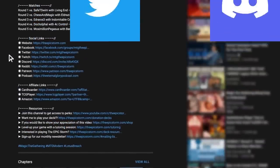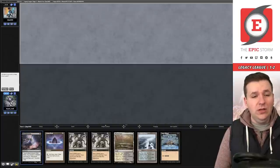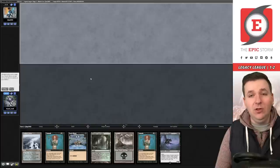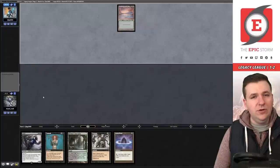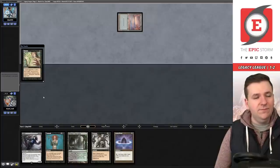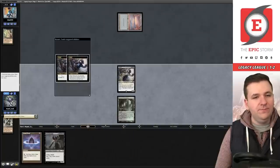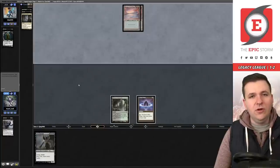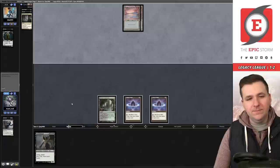Match four on the draw. Our opening hand has Grief and large creatures but no reanimate effect, so we mulligan. We mulligan again to five cards: double Grief, Underground Sea, Duress, Exhume. We draw Griselbrand and Grief — we're on Doomsday. We Grief pitching Unmask, take Street Wraith. They play Underground Sea and pass. We draw another Lotus Petal.